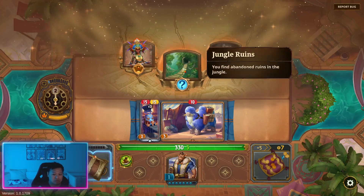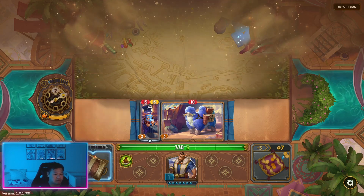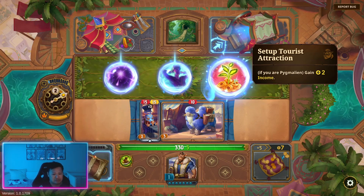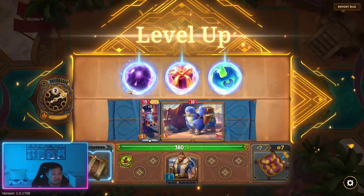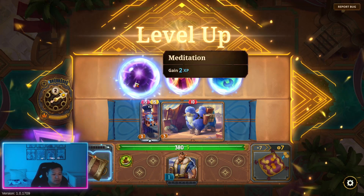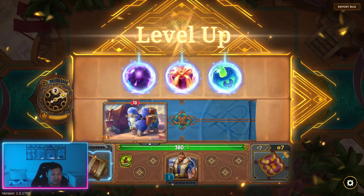Weapon, gold — I'm gonna go to the jungle. XP, max health, or income. XP is good, but income's too hard to turn down, especially as pig. XP or upgrade our weapon — I think we'll upgrade the Beast of Burden. This being upgraded will make the damage on this much stronger.